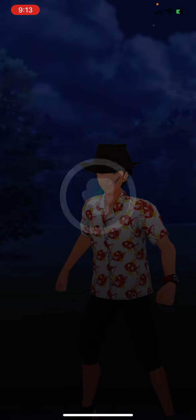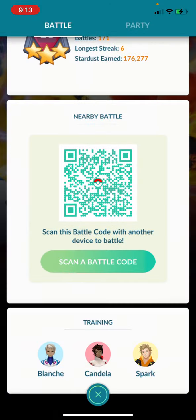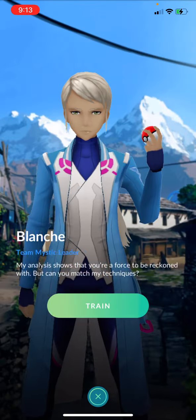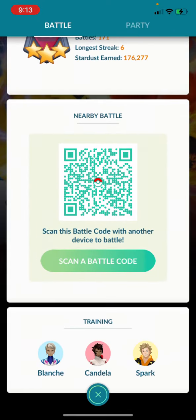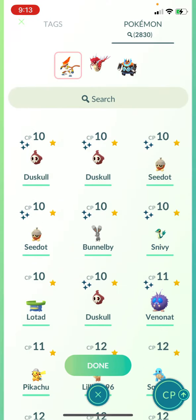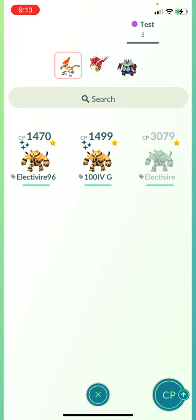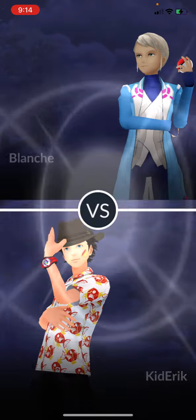Alright, we got 600 stardust. Let's go back. It wanted to set up the same team — we're not trying to do that. Now we're going to plug in our second guy. This one has the 0/15/15 IVs. Now watch how fast we get off these spam moves.